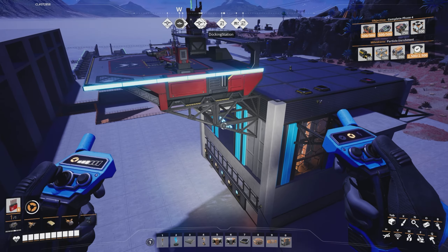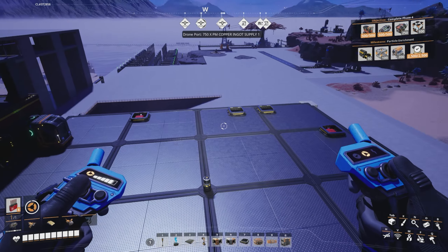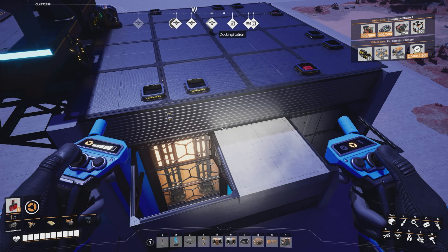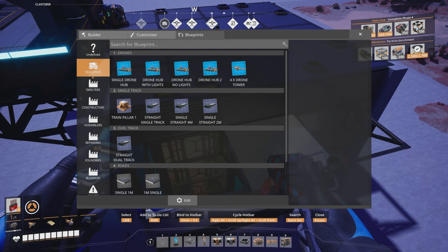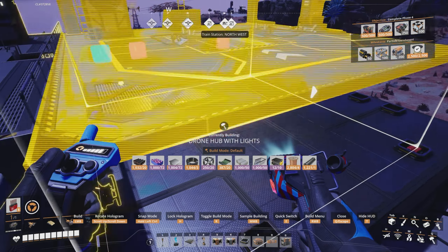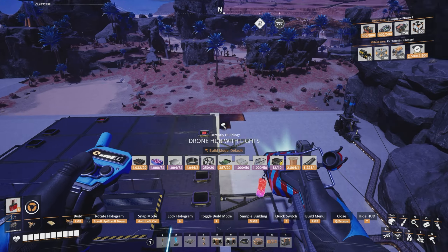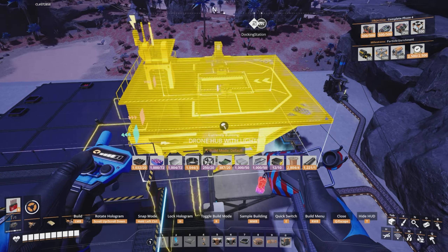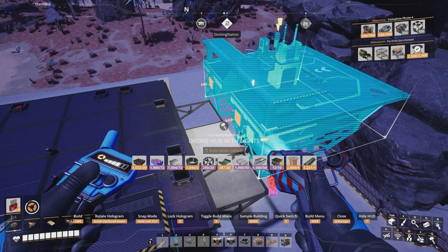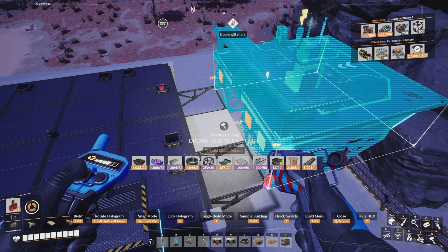We'll go back to the main hub and set the computers up. This hub here is full of fuel — you can see it at the ports. We can attach another drone hub, so going into blueprints under transport, I'll do 'drone hub with lights'. The front port is fuel, and going right it's station one, two, three. The reason I have the one-meter foundation attached is because getting the hub to snap into place is an absolute pain.